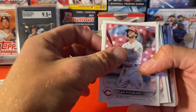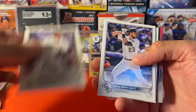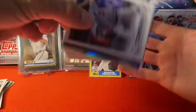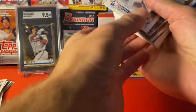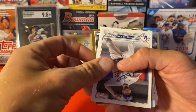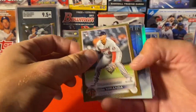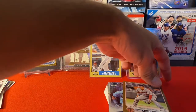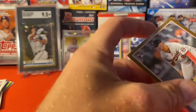Last pile of juicy stuff. Mackenzie Gore debut, Chris Bryant, Kikuchi, Dodgers all-time strikeout leader Kershaw. We get a gold — Jose Miranda debut, that's nice. I think this might be a Julio back here too — yeah, Chrome Julio, nice. Let's get that sleeved up. I don't know much about Jose Miranda, but hey, a gold rookie.